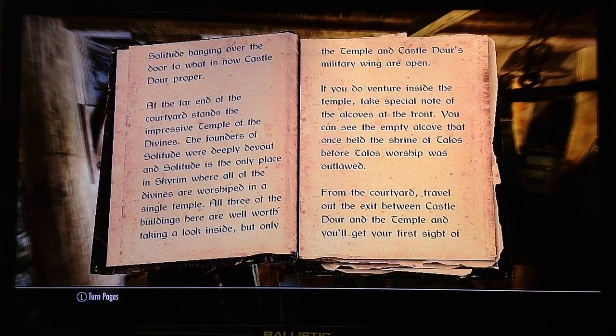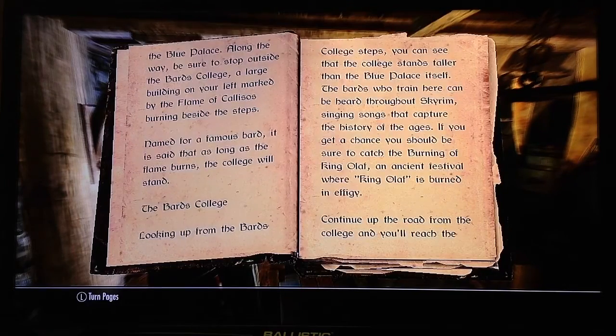If you do venture inside the temple, take special note of the alcoves at the front. You can see the empty alcove that once held the shrine of Talos before Talos' worship was outlawed. From the courtyard, travel out the exit between Castle Door and the temple, and you'll get your first sight of the Blue Palace. Along the way, be sure to stop outside the Bard's College, a large building on your left, marked by the flame of castles burning beside the steps.